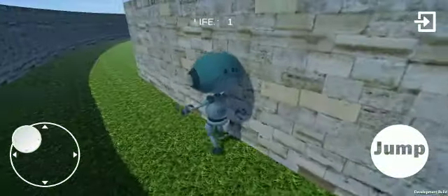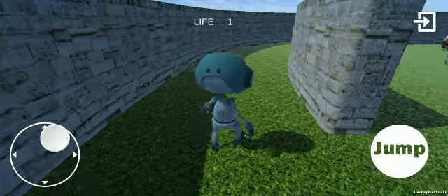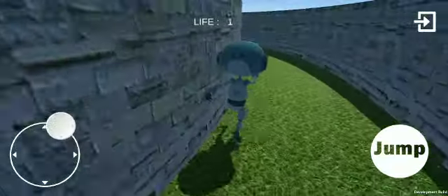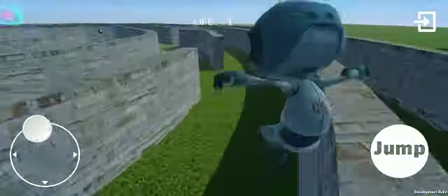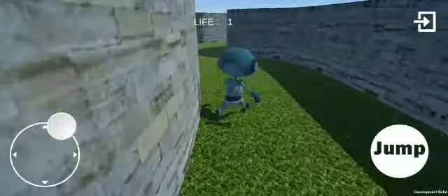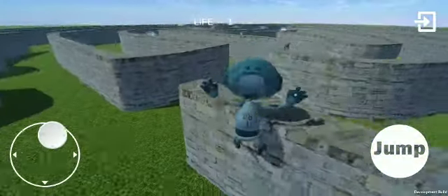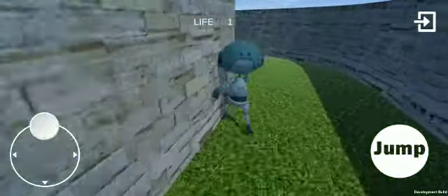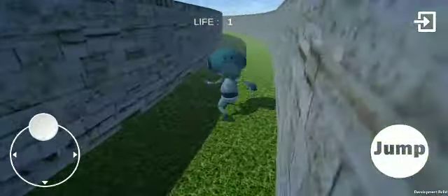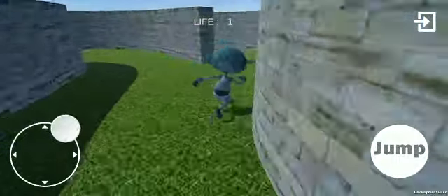Now, if for some reason you feel like you can't beat a maze, you can just hit the exit button. Once you hit quit, you can go back and hit play, and it'll literally take you into another maze — it comes up at random. So you don't have to worry at all in regards to that. I just want you guys to know what's coming and what's out here. Million Dollar Mitch, once again, has given you the game.